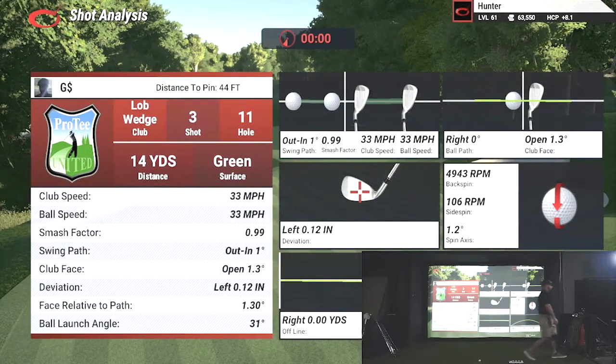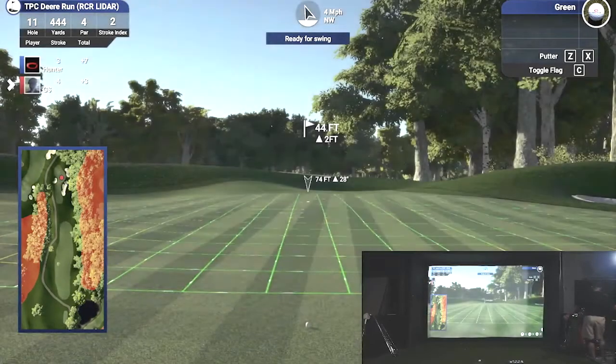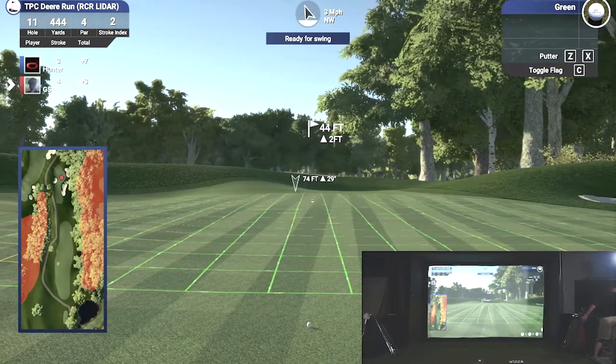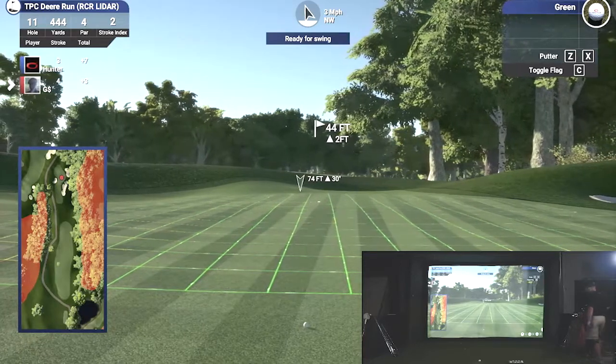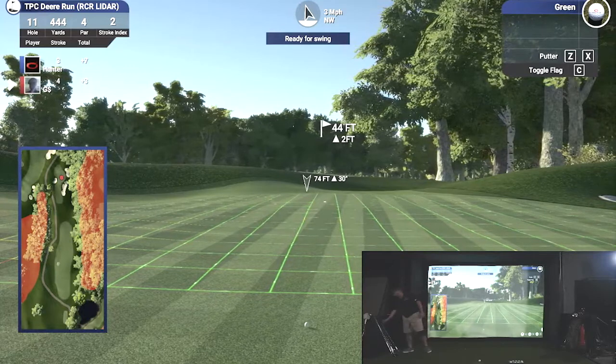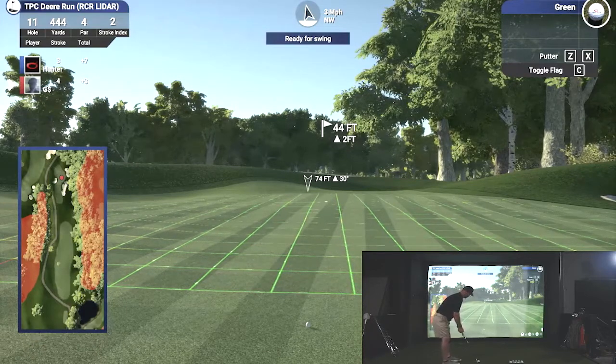So what happened there? So what will happen when you're chipping around the green with TGC is if you're up on too much of a slope, it's going to put some of that slope immediately into your swing. Like if you were sitting with your foot a foot above the ball, that ball's already going to pop up. So I've seen that a few times, but it's kind of a little inconsistent. It's unfortunate for me at this point in time.